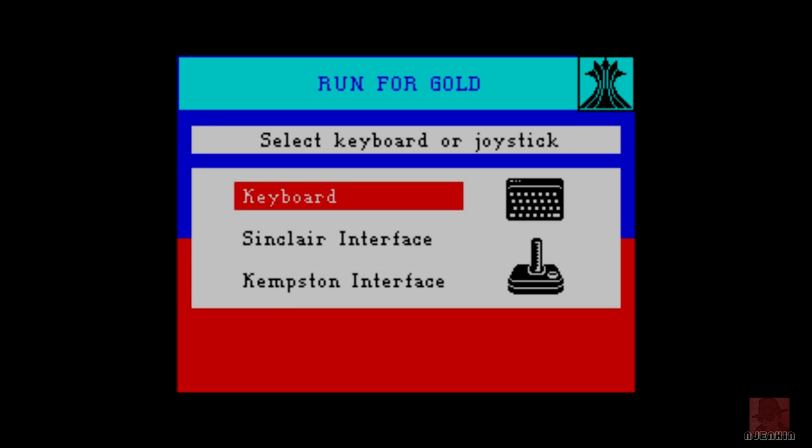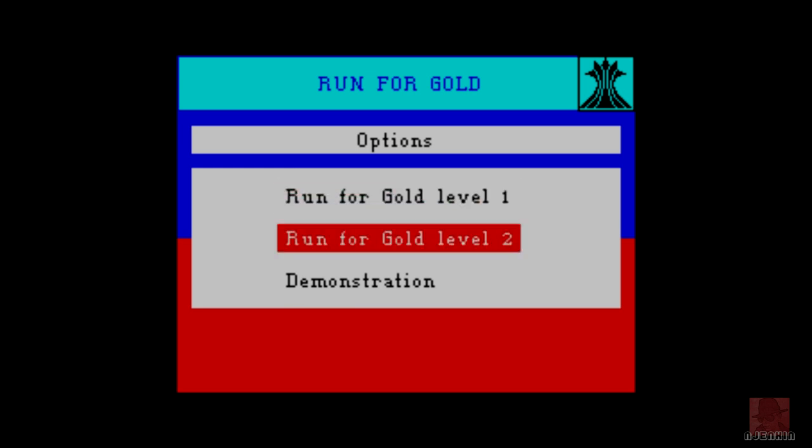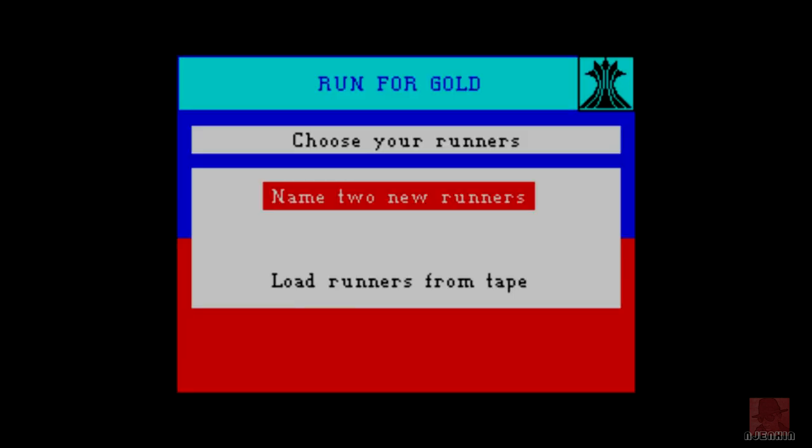It's all about pacing this one. Basically we must qualify for the Olympics — it's a bit of a grind. Run for Gold, Level 1 or Level 2. Let's go for Level 1 because that'll be easier. You must train your two athletes over different events to finally qualify for the Olympics.